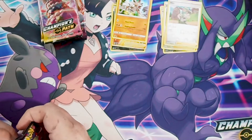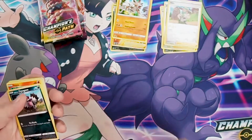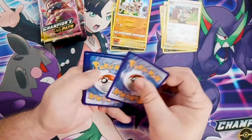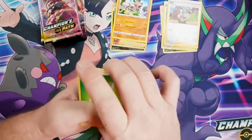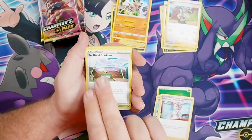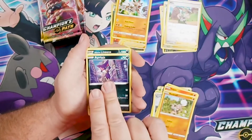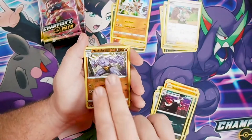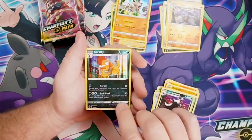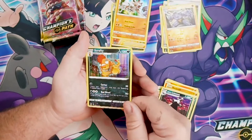Of course, not a ton of cards — nothing like the pre-release kit that had like 84 packs. Pack four: energy, Charapido, Pokemon Center Lady, Turf Field Stadium, Zigzagoon, Vulpix, Rookidee, Purrloin, Liepard, Machoke — and Machoke is our reverse holo. Got a little ahead of myself there. Scrafty is going to be our holo card — that's a nice one. The artwork on all these holo cards is always so nice.